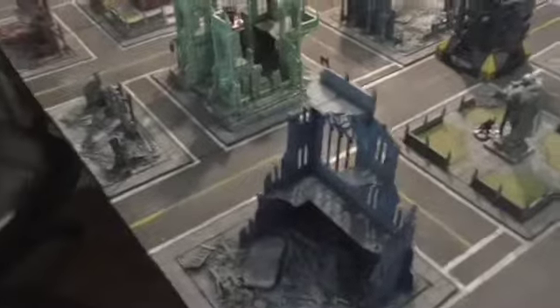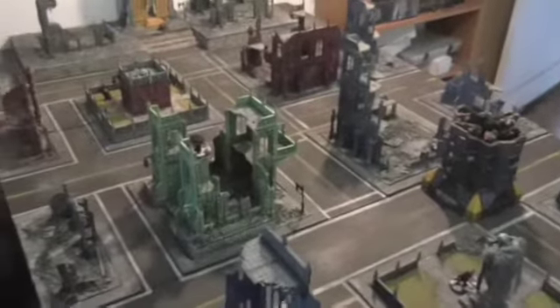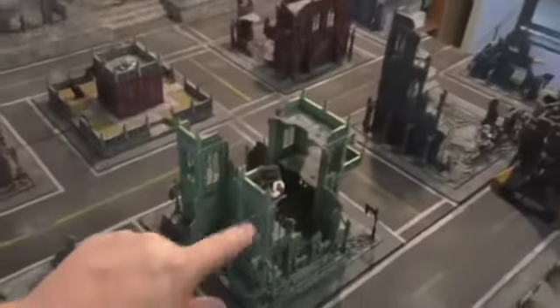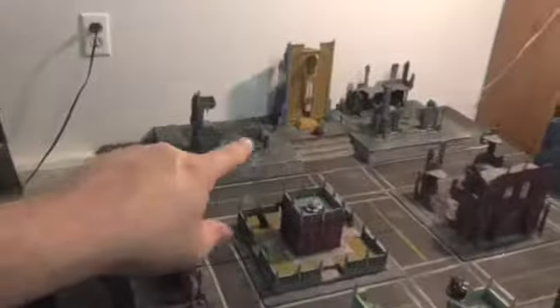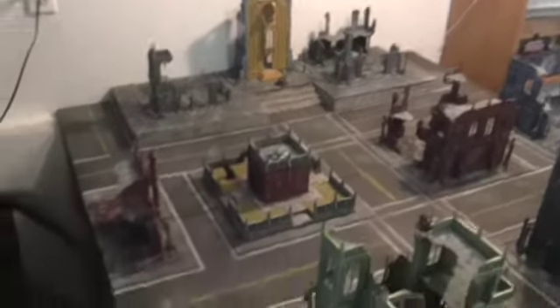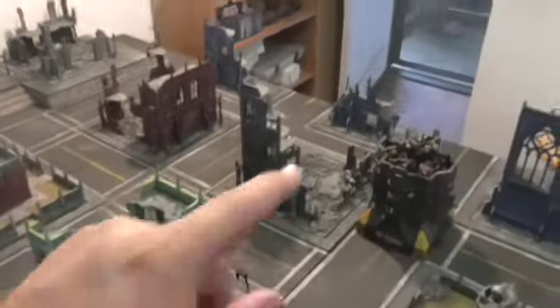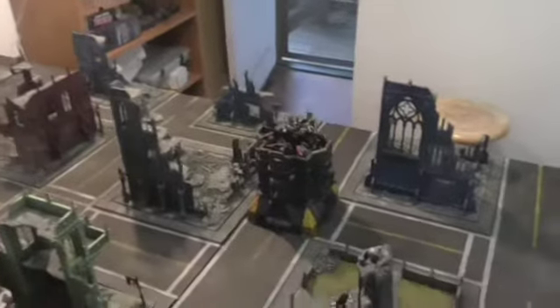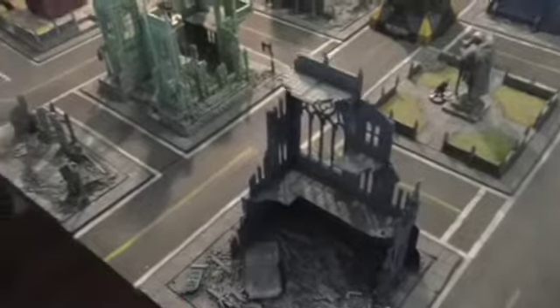The table is a city fight table. We're going to use the rules for all the buildings from the book. The gray buildings are the ones where you can re-roll Mysterious Objectives. Then we have the Mechanicum buildings. The blue ones give you Adamantium Will and Night Vision, and we'll use the Shrines ability for that one.